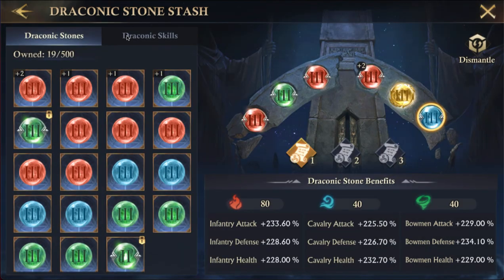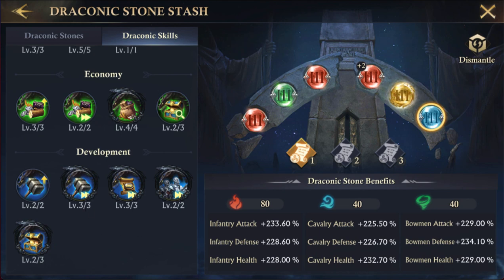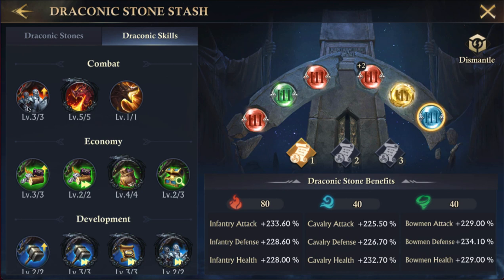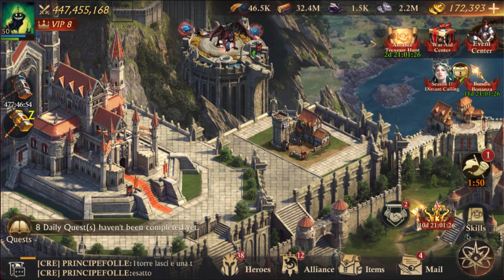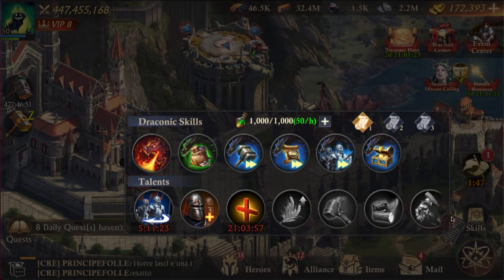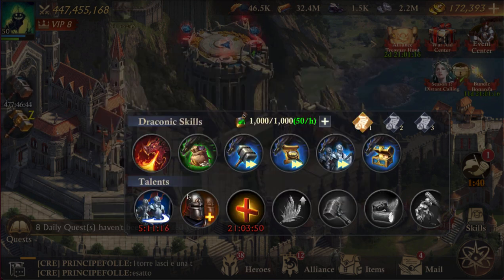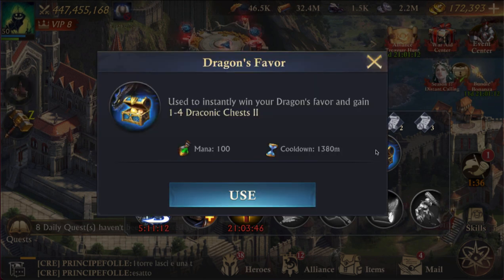The way this works is you have all these skills based on the total points from the different types of stones. In PvP you definitely want these maxed out — these are amazing skills. They're time-based, use-based. Whenever you're using your talents down here you can actually pick these and use them, and then they have a cooldown. The same goes for your PvE skills — they get used up but this is great.